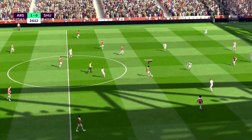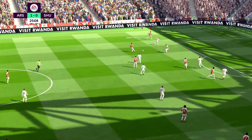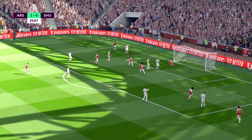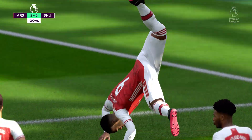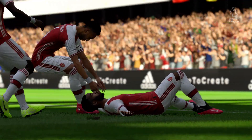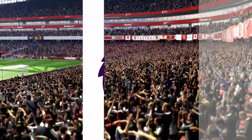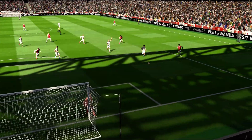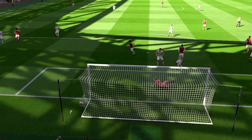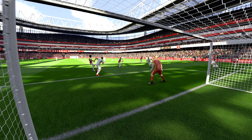Now with Aubameyang. It's with Willian, Elneny with it. Aubameyang trying to get forward. Maitland-Niles — and it's in for Arsenal. Well, sometimes goals happen on the training ground before the game. I'm sure they practiced this — great movement, great cross, perfect goal. A slightly different vantage point of the goal that was scored.